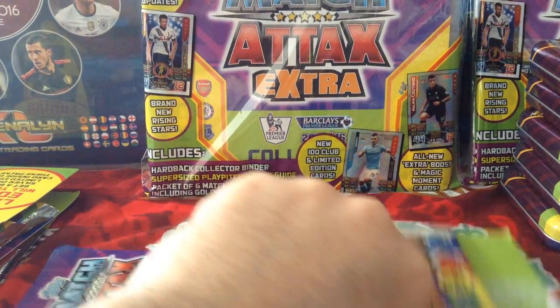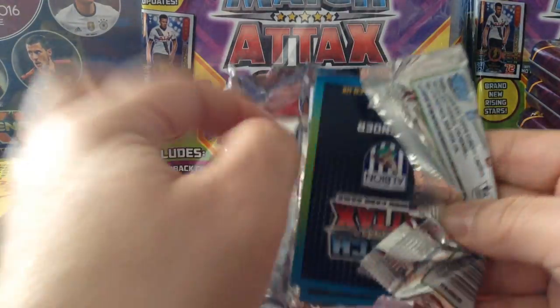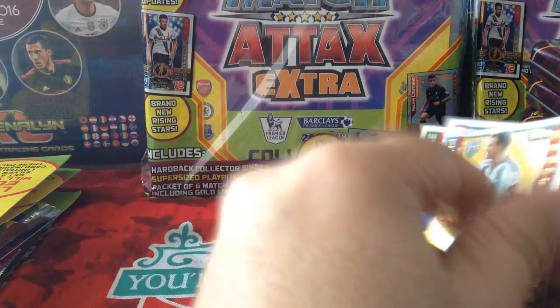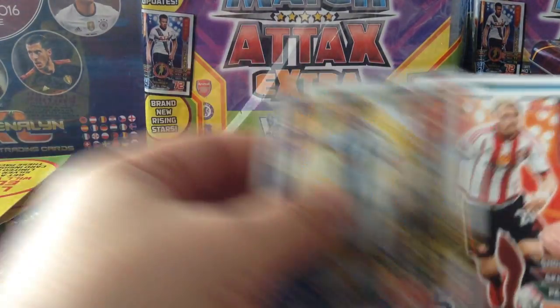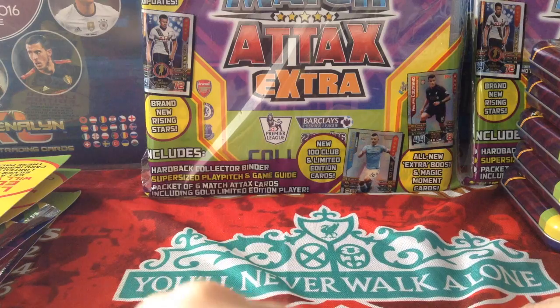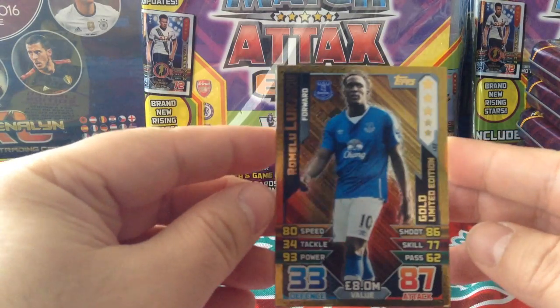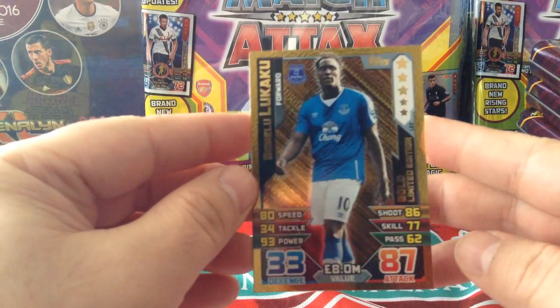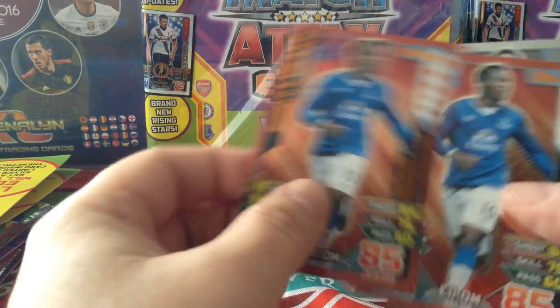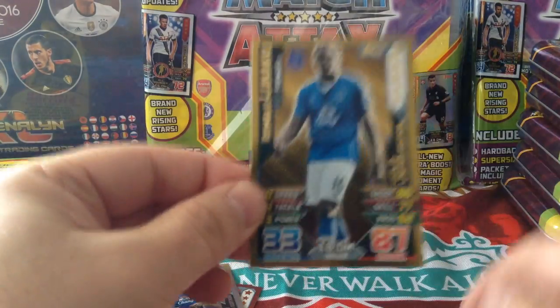All right, our last one. Let's see which Lukaku we're going to get — no gold to be seen so far. Here we go. Man of the match, Johnny Evans, for the 6,000th time. Useless packet this. And another magic moment — Lamella. Waste of money. Let's see which Lukaku we're going to pull out of the fifth one — and we pull the gold! Blimey. So, five packets — I think we've done all right. We got three bronze, one silver, one gold. Good stuff.